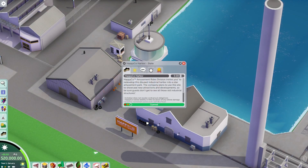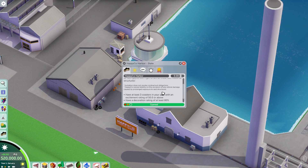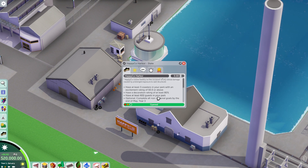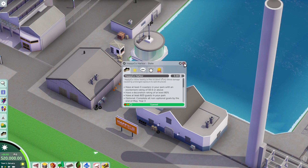This one is going to be all about making the place look nice. The scenario says: invitation does not revoke contractual obligations, Happy Co wavers live in the syndication of retinal damage caused by prolonged exposure to said structures. So: three coasters with good excitement, high decoration rating, and 600 guests in the park — that's not so bad.